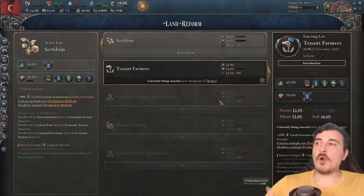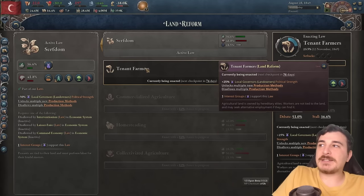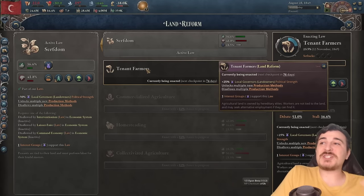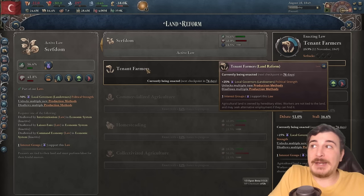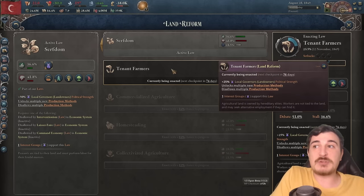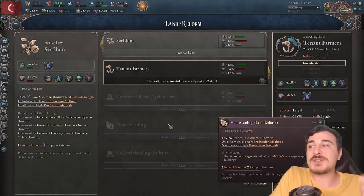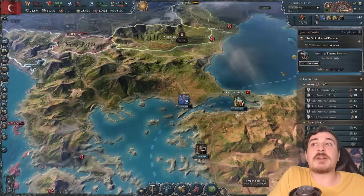I tried getting homesteading, but the landlords were basically rebelling, so I decided to go with tenant farmers, which is going to give power to the landowners but they're not rebelling. So it's better than serfdom — it gives less power than serfdom does to the landlords too, since serfdom gives 50% whilst this one only gives 25%. And by getting tenant farming, it's going to be easier for me to get homesteading later down the line.